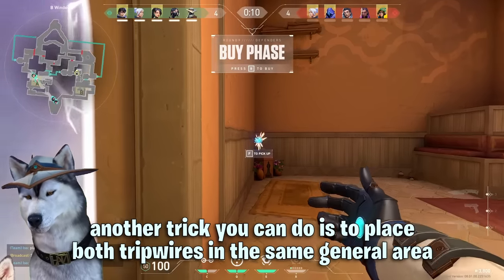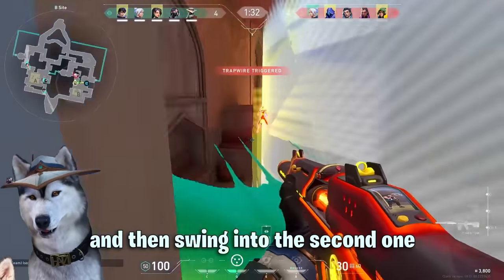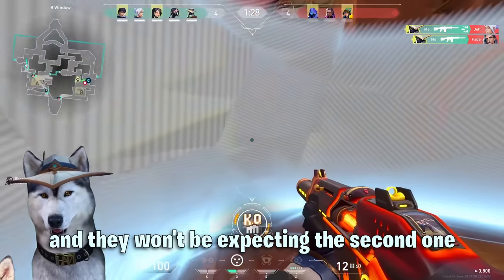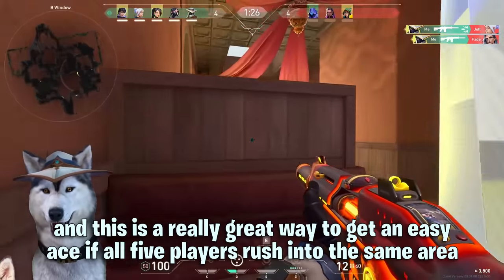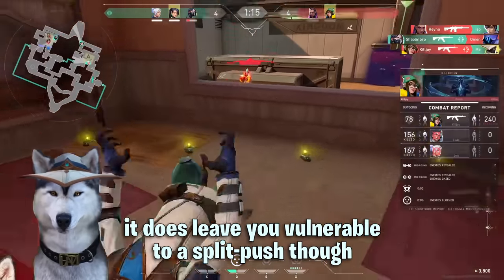Another trick you can do is to place both tripwires in the same general area. They'll often break the first tripwire or util and then swing into the second one. This usually catches people off guard because they'll break the first one and won't be expecting the second one. This is a really great way to get an easy ace if all five players rush into the same area, though it does leave you vulnerable to a split push.